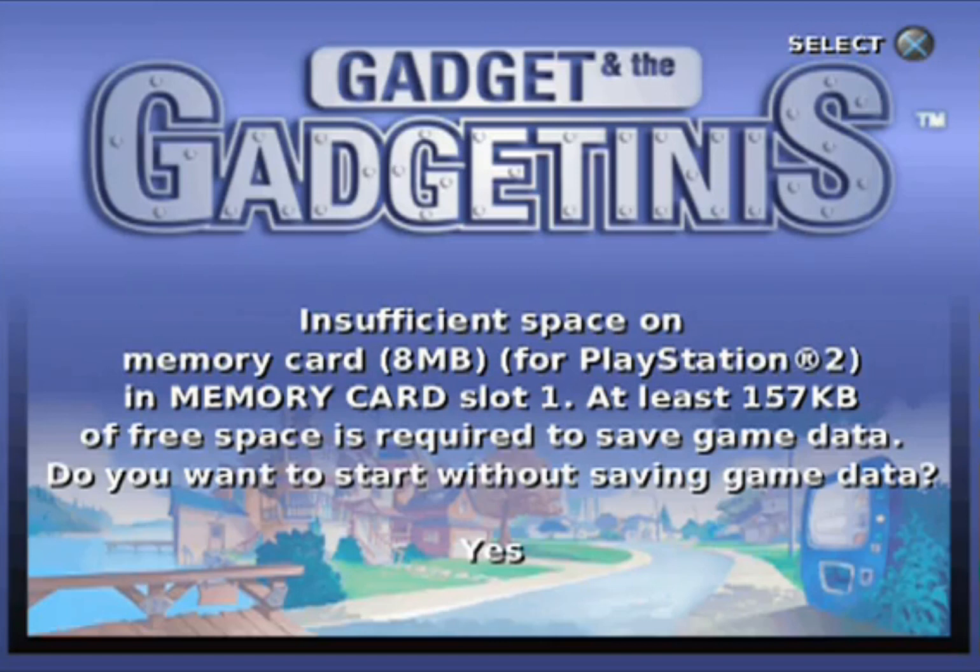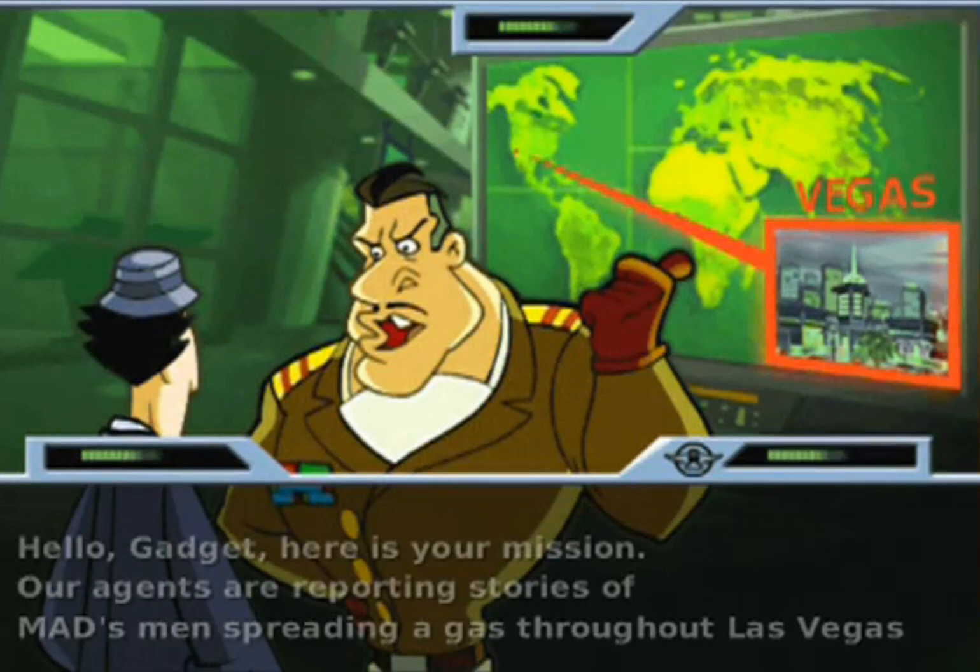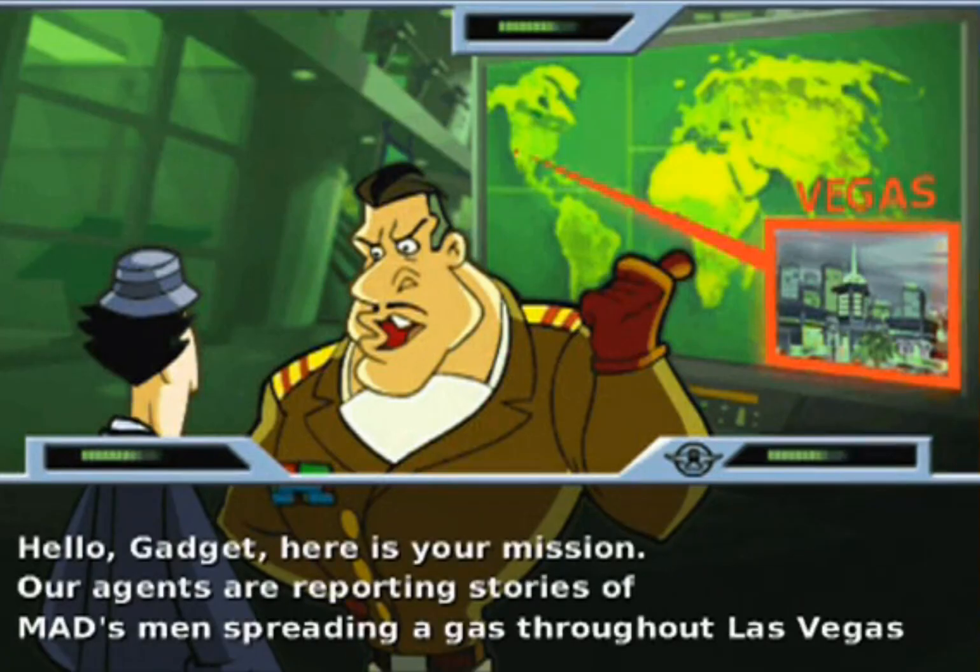Gadget and the Gadgetinis is a linear 3D platformer based on the same-titled sequel series to Inspector Gadget. The game tasks you with conquering four simple stages to, predictably, foil the Evil Claw's plans.